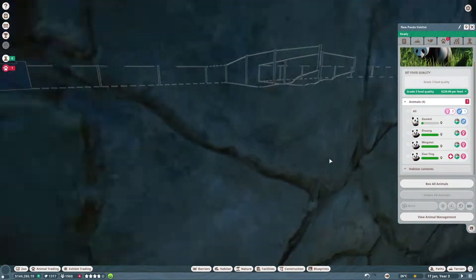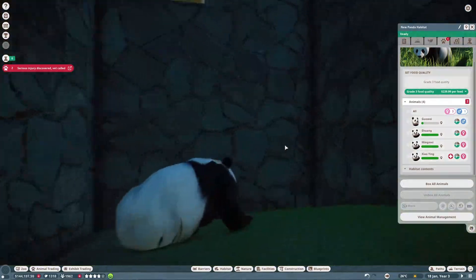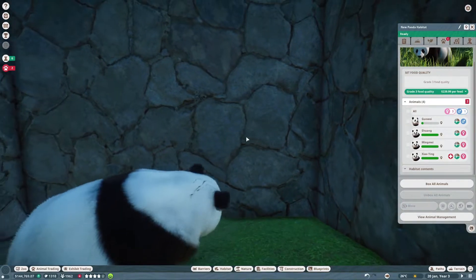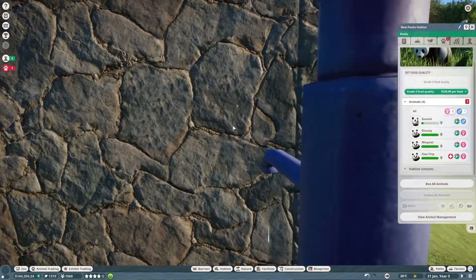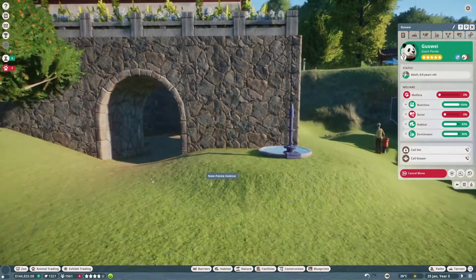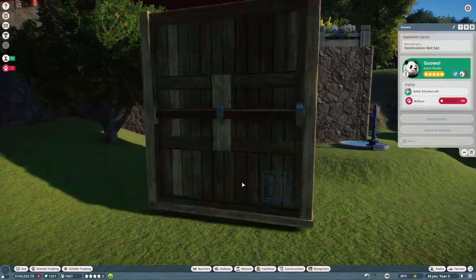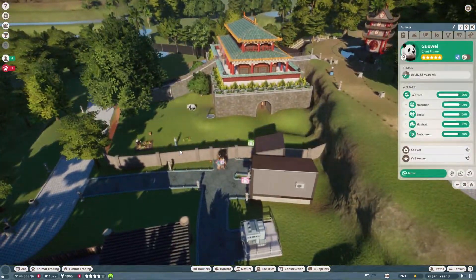How did he get in there? Is he stuck? I think he might be stuck. Is there a way to just move them? Can I just move you in there? Another problem solved — perfect.